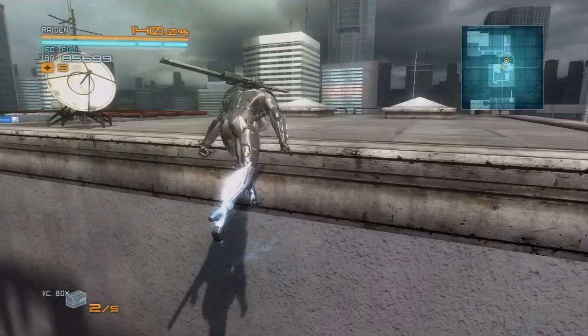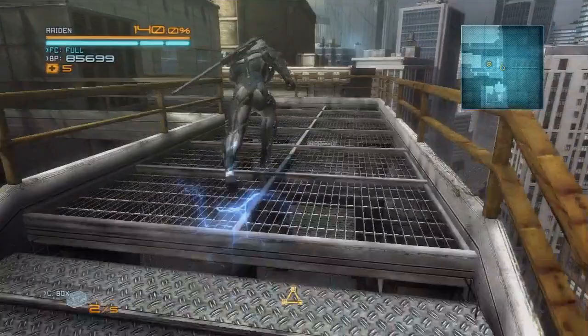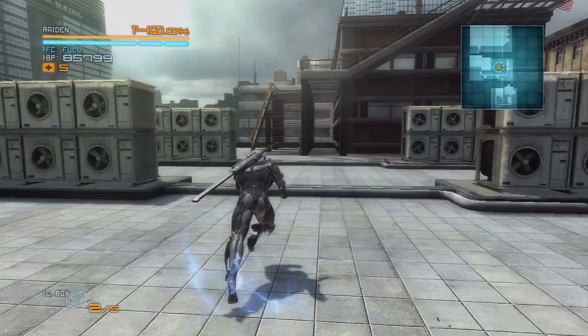Okay, so now we can continue moving along the rooftops here. Wolf said we'd be getting less enemy resistance, but there seems to be enemies on just about every rooftop. So if we want, we can also head over to the other side of these stairs. There's an item box here that has yet another repair nanobase, and they're still pretty generous with them. You can generally find them if you're in need, and you can carry five, so there should be plenty around.